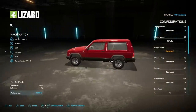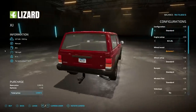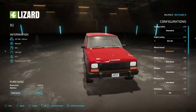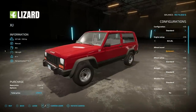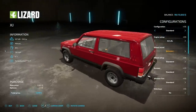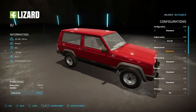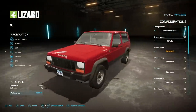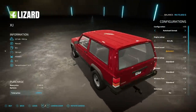Starting off today with new mods for all platforms, we have the Lizard XJ from Dominic - the same mod creator who made the John Deere 4755 with 800 horsepower. This bad boy has got 350 horsepower, a manual transmission, 80 liters of fuel, 100 at 36 mile per hour max speed, and it weighs 6.1 tons.